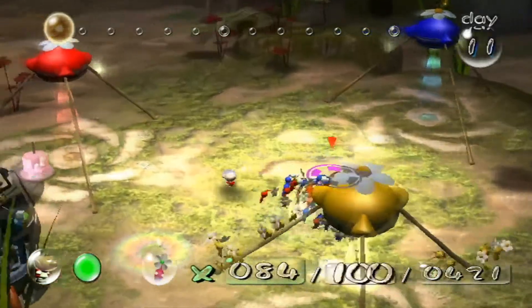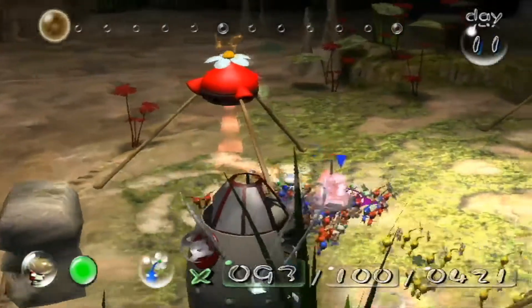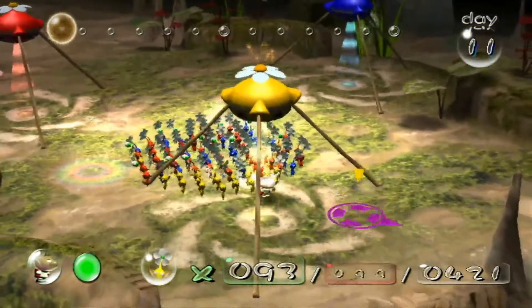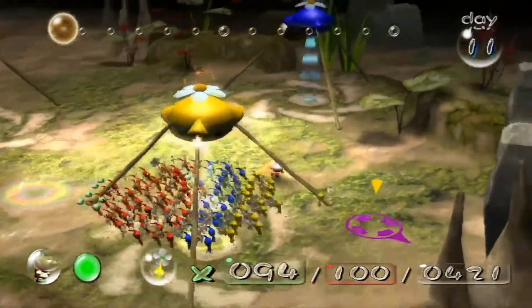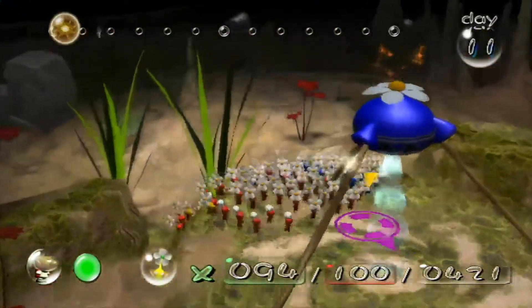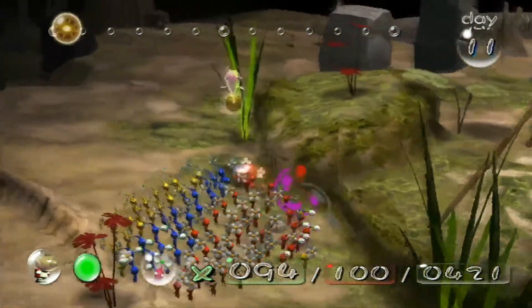Okay, let's put a few reds away — like one — because I believe we need 20 yellows at most, well at minimum. I believe I know where these Pikmin are. They're probably blue Pikmin in the water.